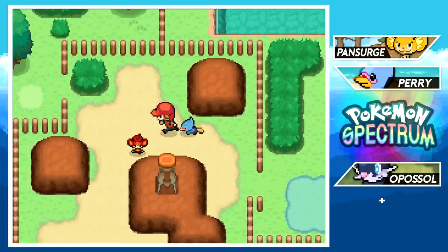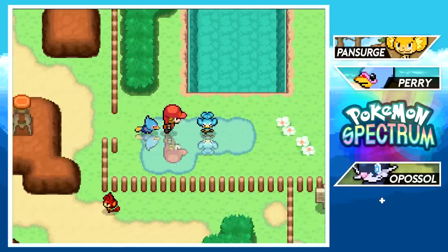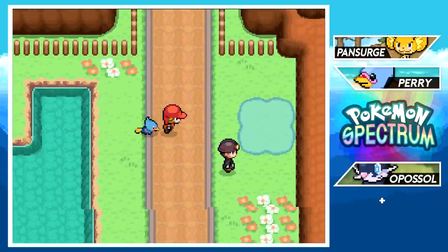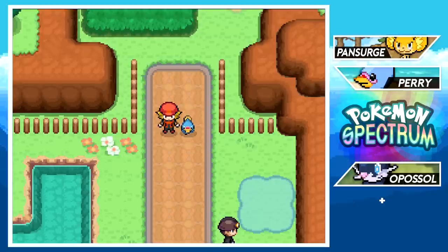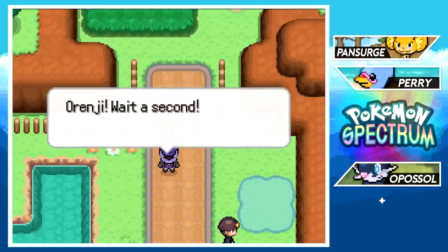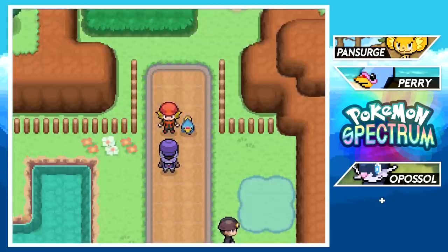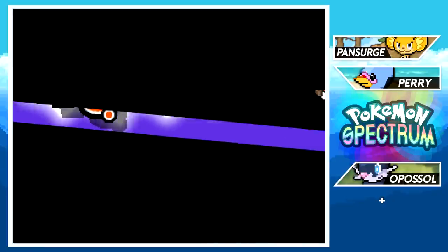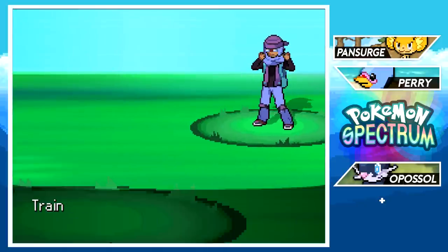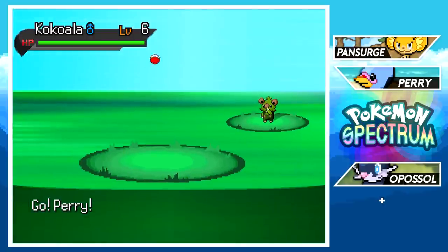Perry roars — or gets angry — okay then. Now that we have Pan Surge it's time to move on — but not before a rival battle! It's Knight: 'You didn't think you'd leave without battling me first, did you?' We didn't get a rival battle in the lab so we get it now, which is cool. Knight is purple-themed and wearing shades — nice touch.